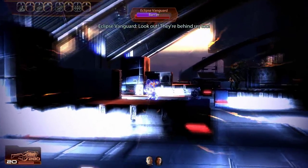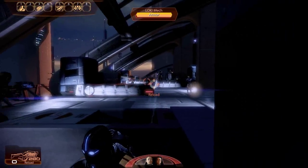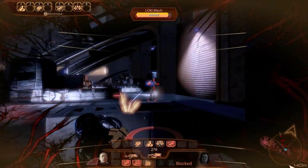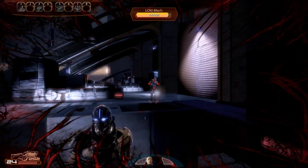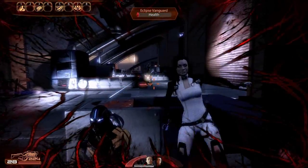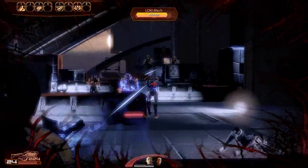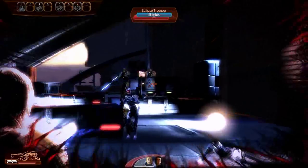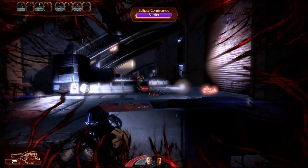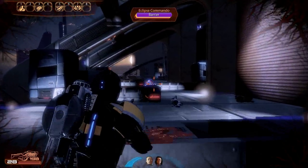And then finally, the Collector Assault Rifle. Look how accurate this weapon is — it's pretty close to the accuracy of the Vindicator. And yet you're able to keep it on full auto mode. Notice I'm just aiming normally, not using Adrenaline Rush, and I have almost zero recoil. It's really great. I'd say this weapon probably benefits from Adrenaline Rush the least out of all the weapons.